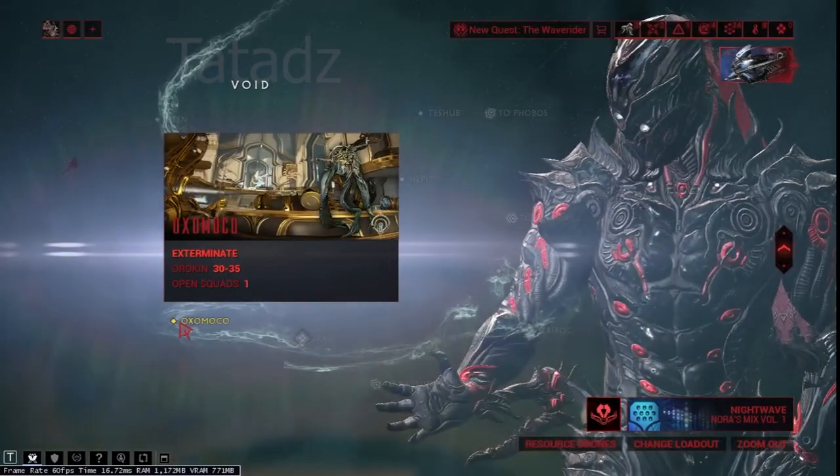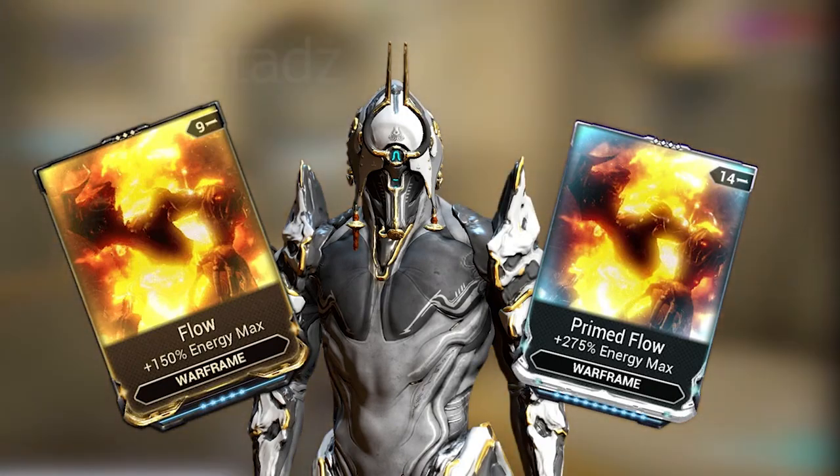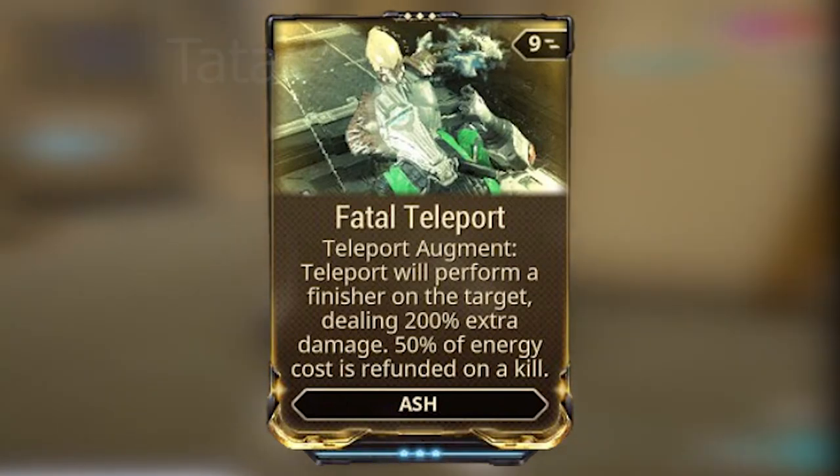We will do it on Orokin Tower or Void. For warframe, we will use Ash Prime with Flow or Primed Flow to increase energy capacity, because we will need a lot of energy. The Fatal Teleport augment is very recommended to make this challenge fast and easy.